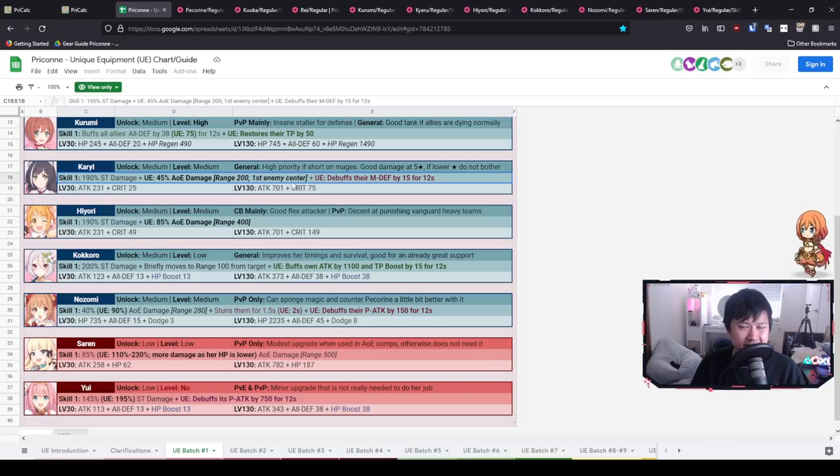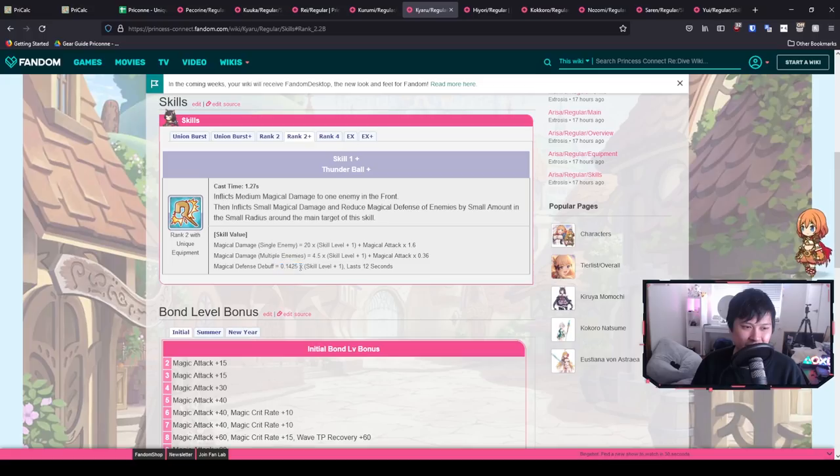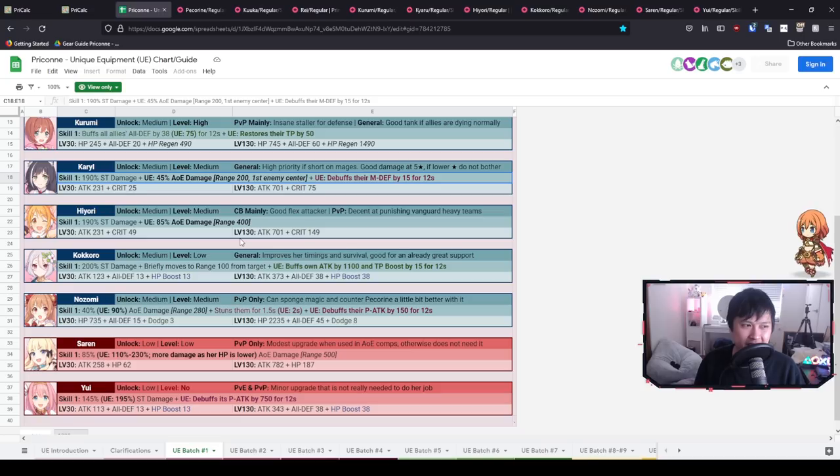The splash is centered around the first enemy, so it's really easy to counter. The silver lining — and it's not much of one — is that she does give a magic defense down of 15, which is honestly really pitiful. The scaling on this is actually horrible: 0.1425. All in all, especially if you have a whole bunch of other mages, I'm not really sure about Kiaru. I'd say this is kind of borderline inconsequential, though she is definitely higher than Sarin. On her stats, Kiaru gets attack and crit, which is great for leveling.